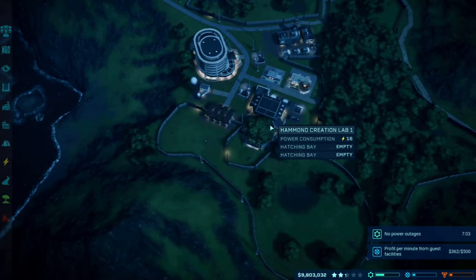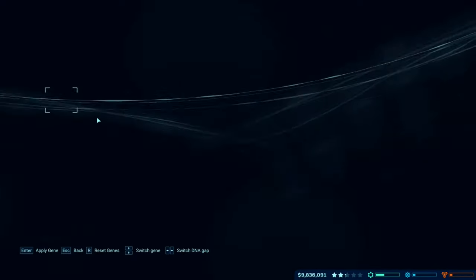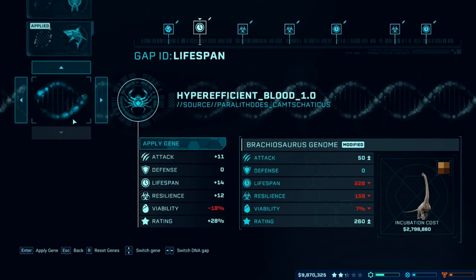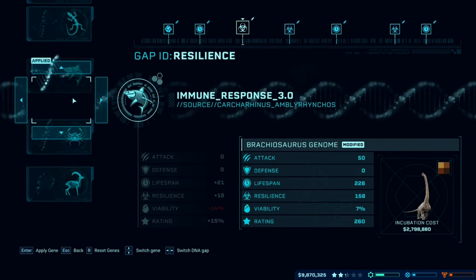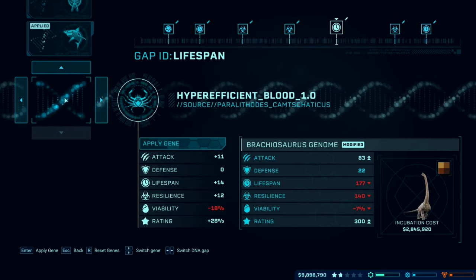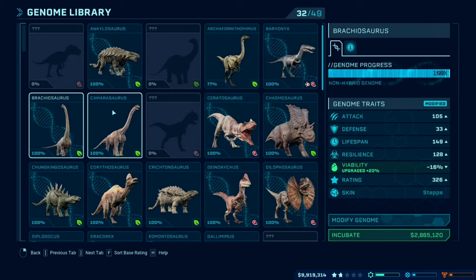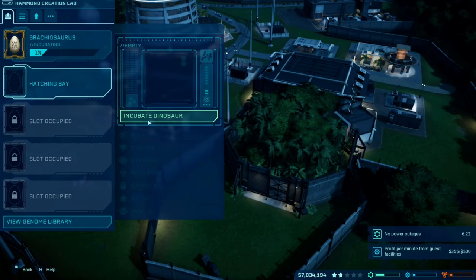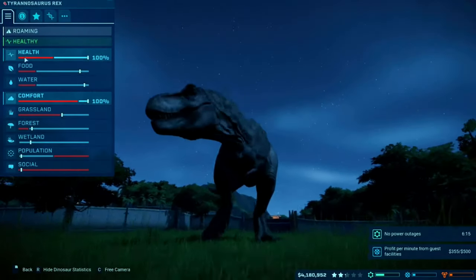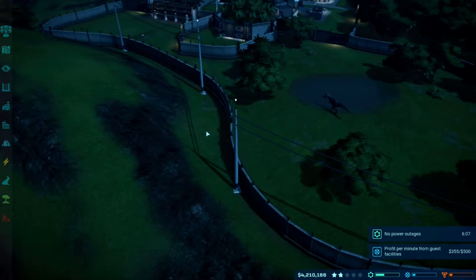I'm going to incubate some dinosaurs — let's maybe get some Brachiosaurus. Looking at the genome, we want the step pattern for a better rating. I really just want the highest rating I can get. The T-Rex has around 350 rating. This Brachiosaurus genome gives 326 rating — that's pretty good. Let's incubate that one, even though it's a lot of money. They will give us way better overall park rating.